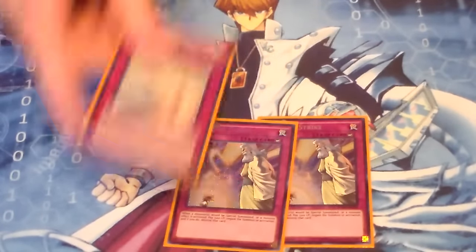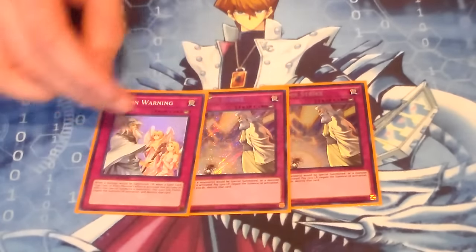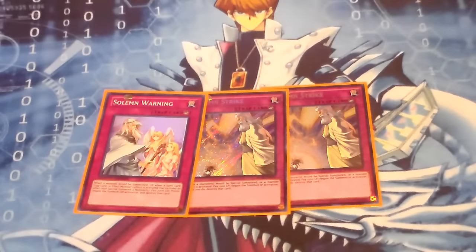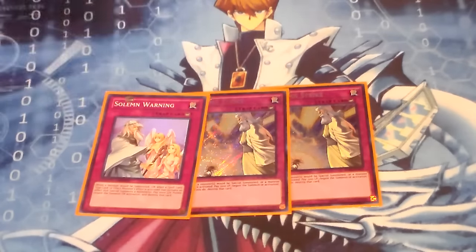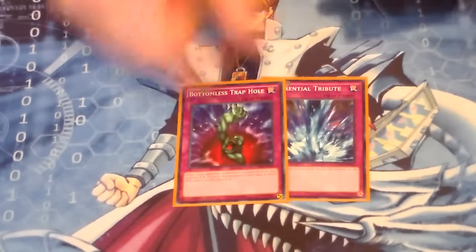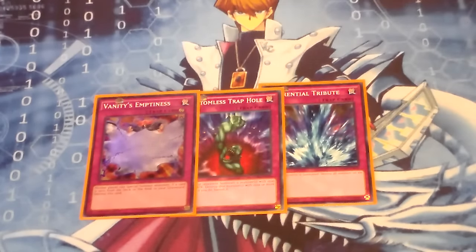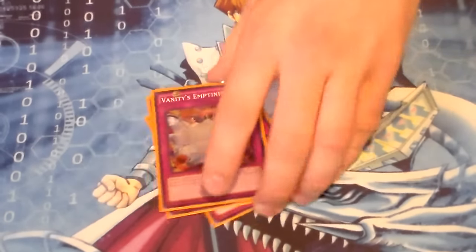Next, I run the Solemn Brigade: Two Solemn Strike and a Solemn Warning. You use a lot of life points but they're good. Torrential Tribute — like I described earlier, you clear your opponent's board then go for an OTK. Bottomless Trap Hole is a good staple trap. And Vanity's Emptiness: you make a big monster and then flip Vanity's — it's something you can do in this deck and still win games.